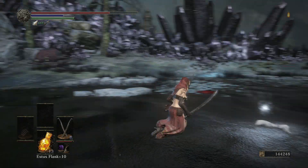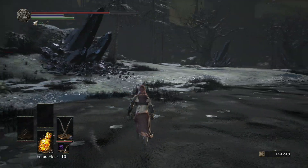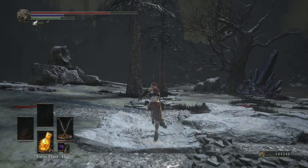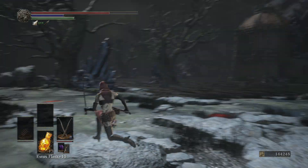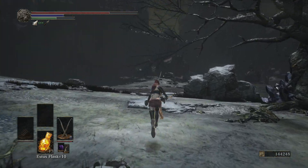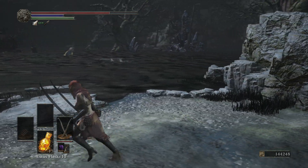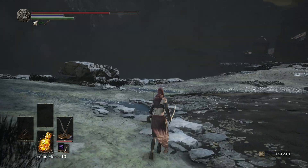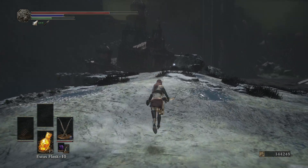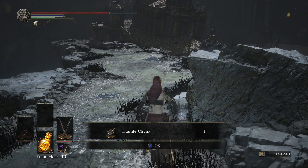Once you kill him you'll have access to his armor set, which is a pretty nice-looking set. Don't forget to pick up the Titanite Scale. From here, stick to the left-hand side cliff area with the dirt and trees and head for the big building we've probably been seeing for a while. It looks very important but it's not actually that important. On the path there's a Titanite Chunk near a rock.